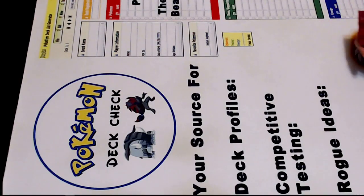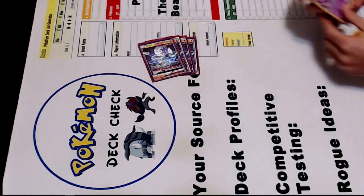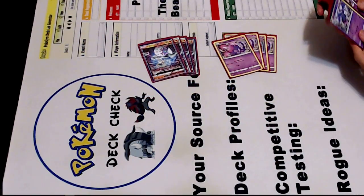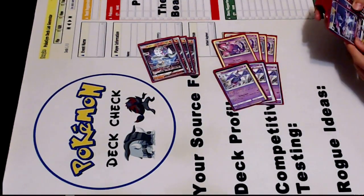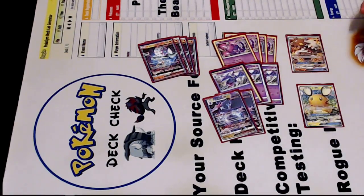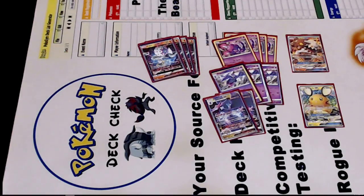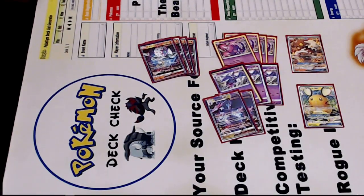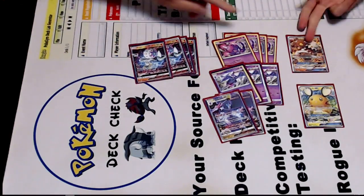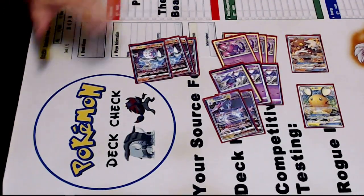It would be Blacephalon Party Balloon. Four Blacephalon, four Poipole, three Naganadel regulars, two GX, one Heatran, one Dedenne. So very similar list to the second place deck. The second place deck only played three, and then two of that — that's unnecessary.